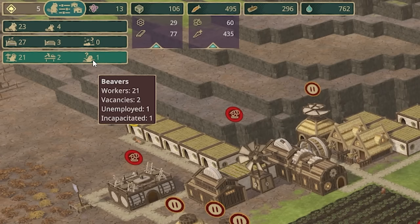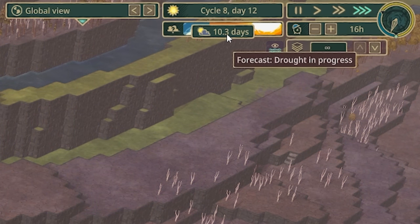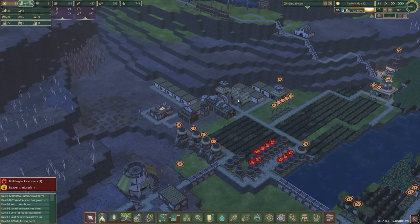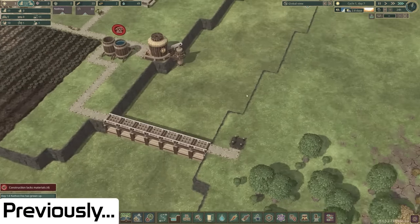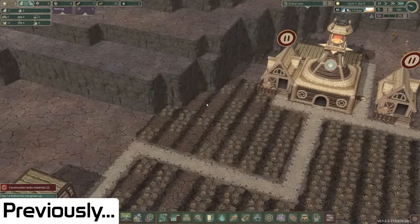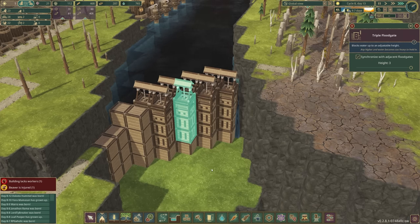We have one unemployed beaver, so let's turn them into a scientist. I've just noticed this is a really long dry season - I think this is the longest dry season, that might actually be a little bit scary. We definitely need to keep an eye on this because as we've seen in previous videos, once you lose water, particularly this water, once all of that goes brown, our colony's doomed.